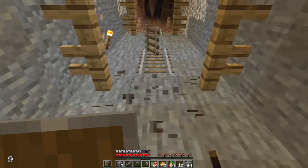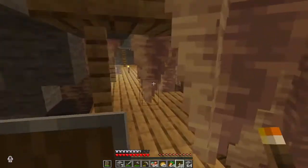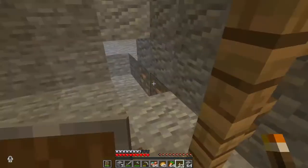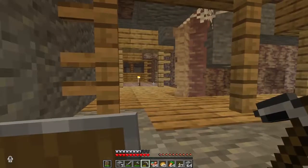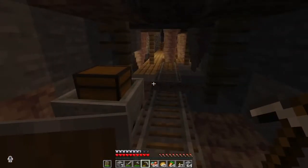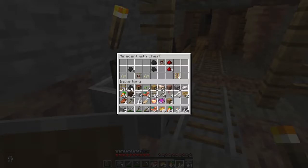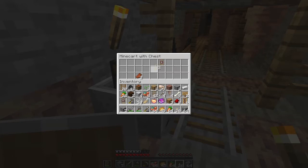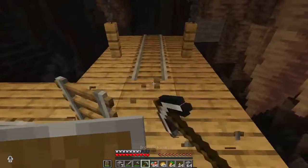I have found even more rails and even more mineshaft sections, which is excellent news. I am also lighting this place up properly so that mobs do not spawn, which is definitely the better thing to do in the early game. We do not want mobs everywhere. Even more rails — these are very powerful and also very good. I was hoping for another golden apple but you can never be too lucky. Even more rails!